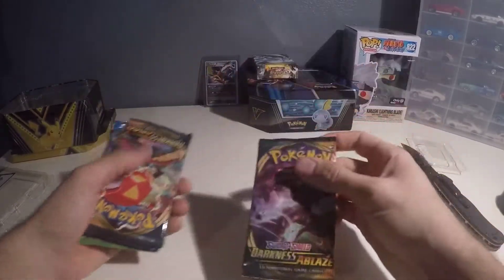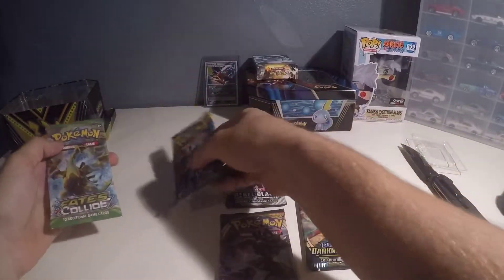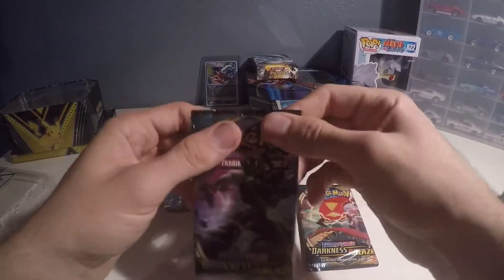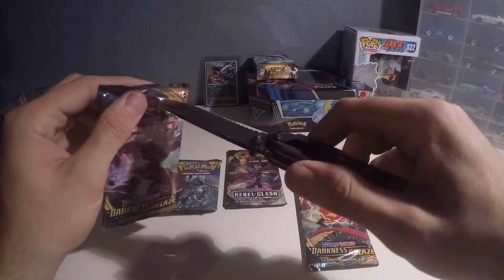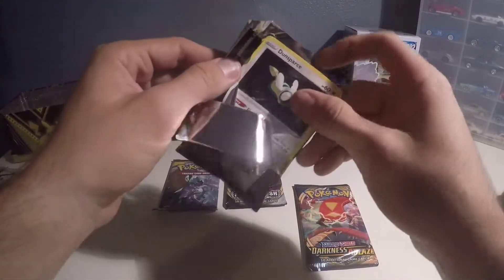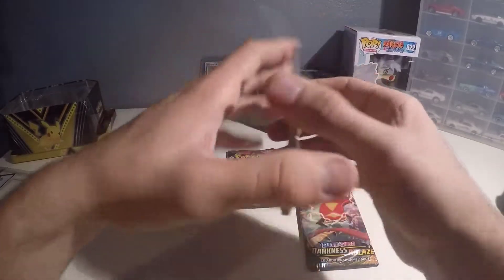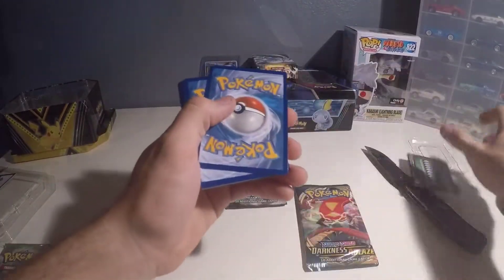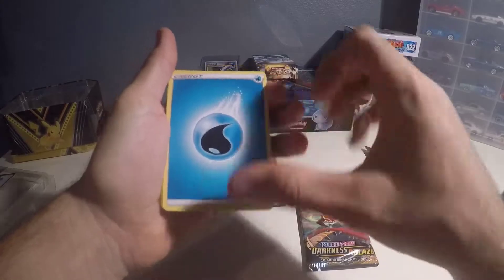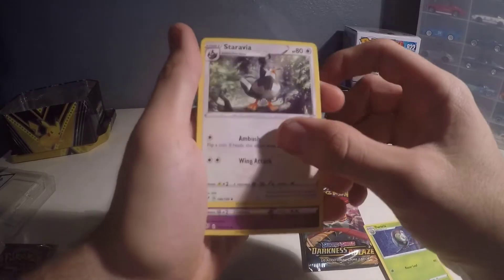We'll start with this one. Going to finish off with this one right here. Here we go — crack into it. Always makes me a little nervous cutting into it, but I'd rather cut the top off the pack than possibly bend it. One, two, three, four to the front — boom. Today we got water energy, dartrix, staravia.